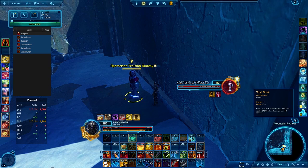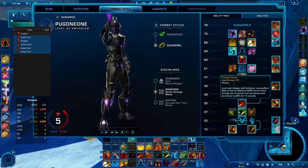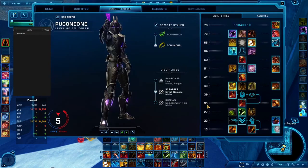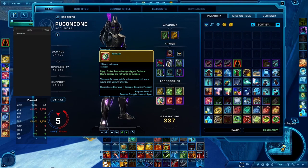Round 2 gives a Tactical Advantage whenever there's a bleed effect on the target. Vital Shot can play a role in that, though we won't use Vital Shot all the time — it has a unique role. Another Tactical Advantage source comes from Round 2 combined with the bleed from Back Blast through Fletcher Round. Fletcher Round loads your shotgun with fletchers, causing Back Blast to deal additional internal bleed damage over 6 seconds and increases Armor Penetration by 30% for 15 seconds. So if we activate Back Blast, we see that Fletcher Round ticks for 6 seconds.